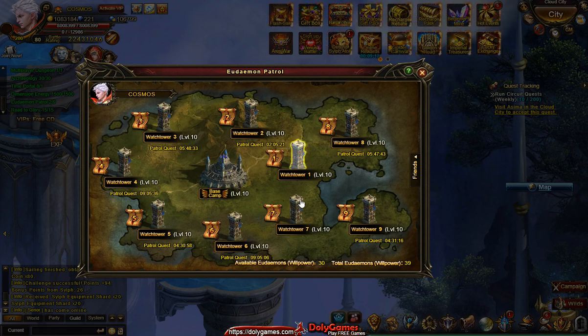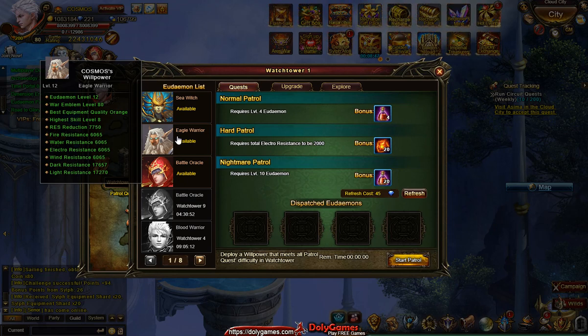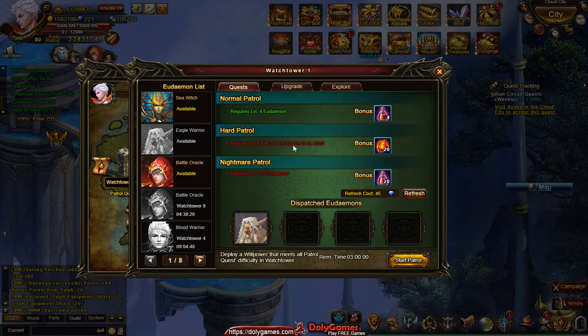On these two watchtowers — mine are all level 10 — on these two watchtowers I have a high patrol requirement. We have a level 7 skill here with level 20 on the hard, and on this one we have a level 10 Udemon with 2000 electro. The best willpower I have has a lowest resistance over 6000, so he has more than enough of everything. His level is 12, higher than level 10, and his electro resistance is three times higher. But if I add him to the patrol, he can only satisfy the first level.